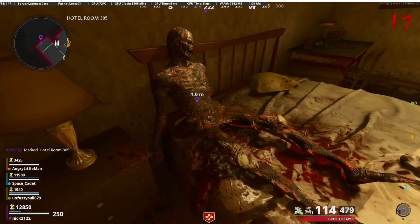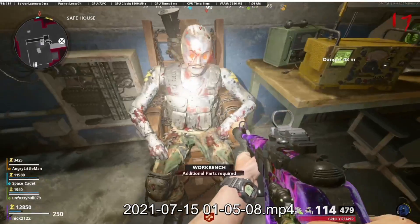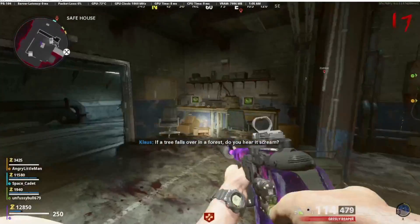Kind of gruesome. Then, once you have that part, you have all three parts. You've placed the satellite part where it needs to go earlier, and now we can head down to the basement right here and place the chip as well as the hands on Klaus — and that is how you build Klaus.